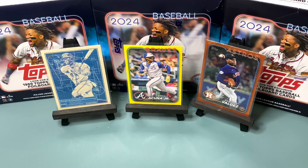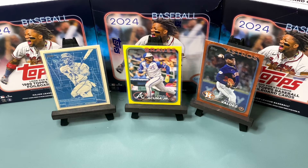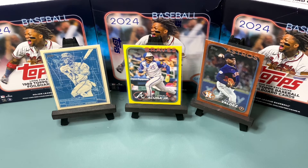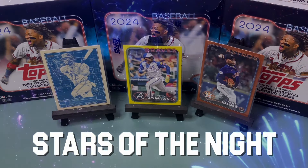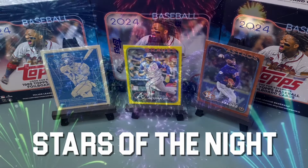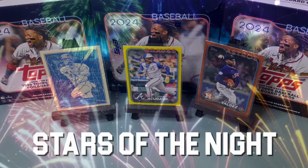Ronald Acuna Jr making double appearances — the champ champ! One blueprint card, yellow parallel Ronald Acuna, and a Framber Valdez orange numbered 194 out of 299. Give it up for the stars, one time!